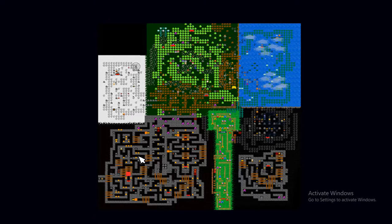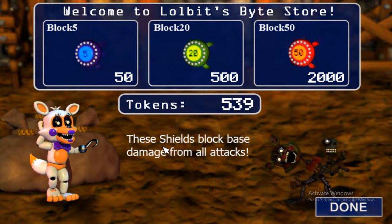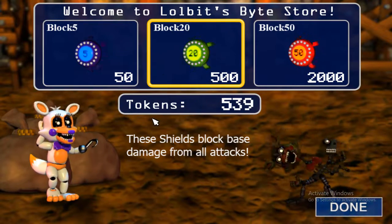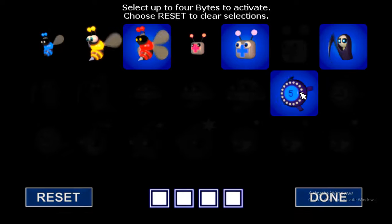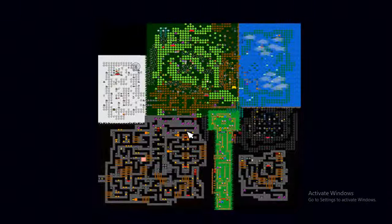Let's go and check her out. These shields block base damage from all attacks - that is super useful. I'm going to take 5 for now. I'm going to take out all of these - you, you, and you. I've noticed that there is no boss in this mine. You can see the ways that you can go through, and I don't think there is any sort of boss right here, even though that's a weird thing. I'll check it out later.